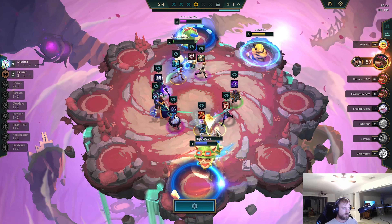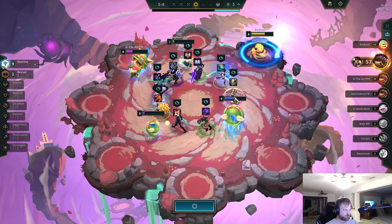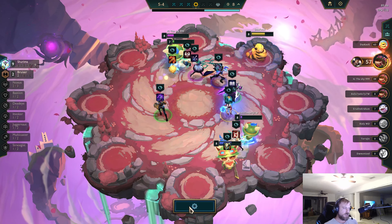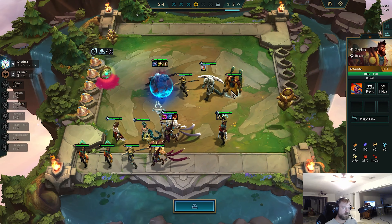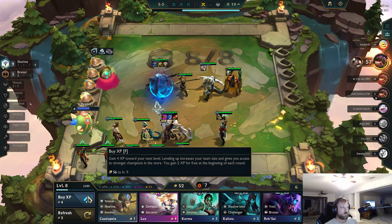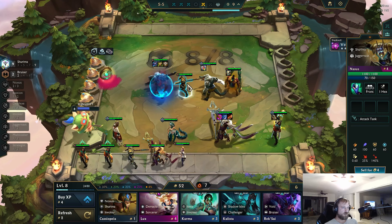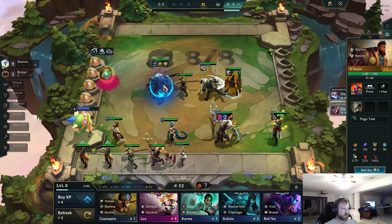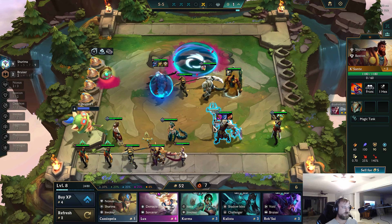I think I want Gargoyles here — I wanted a frontline item. So I'm going to put it on Kassante. Drop the Gargoyles onto Kassante. We're going to go for a level after Elder Dragon, and then we go for 2-stars of these units and a 3-star of Azir if possible.